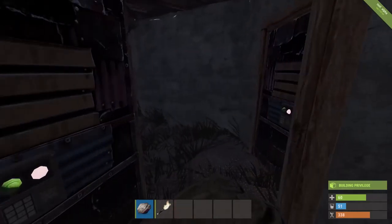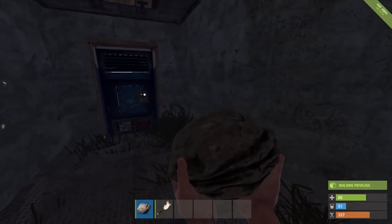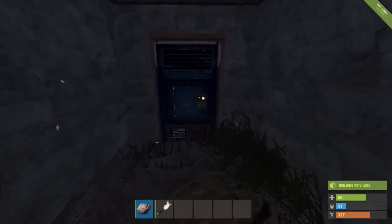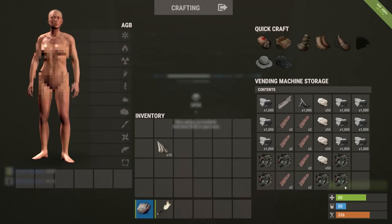We've got a bit of catching up to do. The base has had a few improvements and we've got ourselves a vending machine - we're trying to make some sales. It's been there for about a day real time and I've not made any sales. I'll walk you through it: 1000 stone for 250 sulfur, 1000 metal frags for 500 sulfur, one tech trash for 1000 sulfur, two metal pipes for 500 sulfur, a semi-automatic body for 500 sulfur, and 50 animal fat for 500 sulfur.